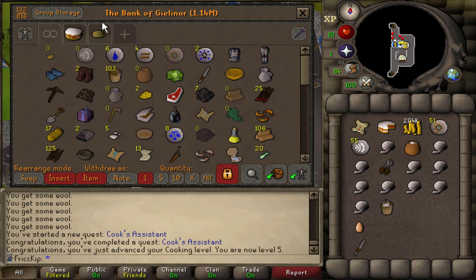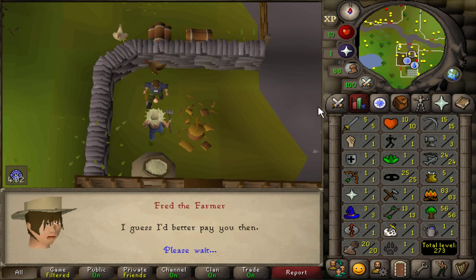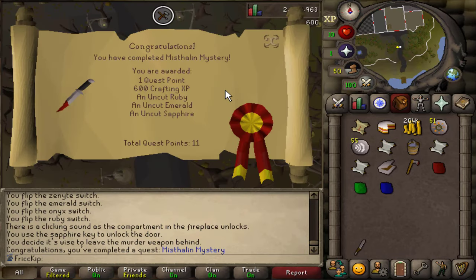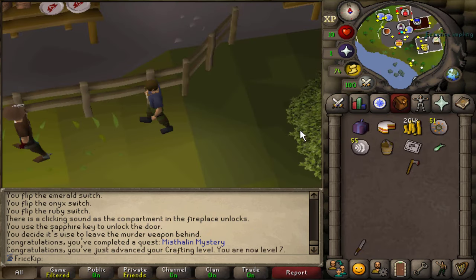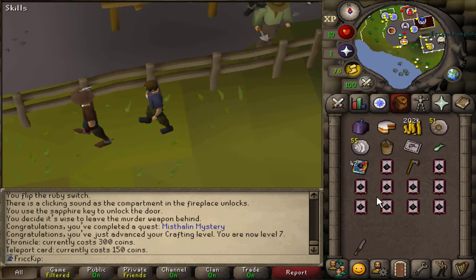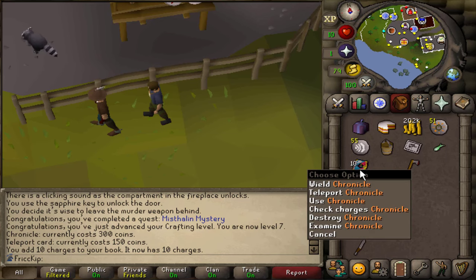There's a thing called Group Storage — it's just like a shared bank between all the members of the team. So if I put stuff in here, your teammates can also access it from any bank in the game. Look at me being a very helpful teammate. Huge quest completion coming in — from level one all the way to three crafting. Mistal and Mystery is complete, 600 crafting XP and some gems, putting us up to seven crafting. Before we have access to law runes or even Varrock Teleport, we can trade Diango for the Chronicle which costs 300 GP, and then the Teleport Cards cost 150 GP each. This will teleport us to the Champion's Guild anytime, which is pretty close to Varrock, so it's going to come in really handy.